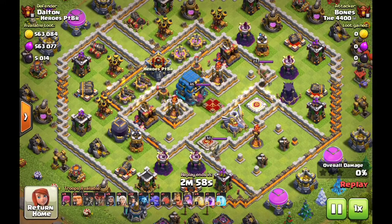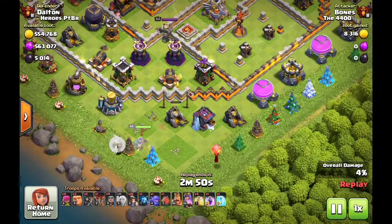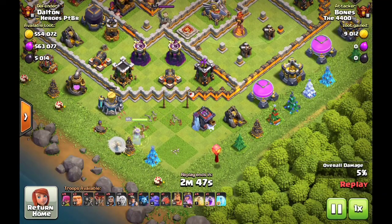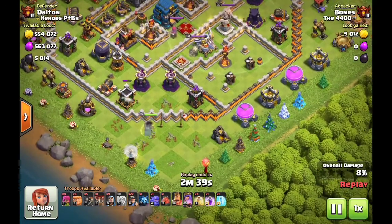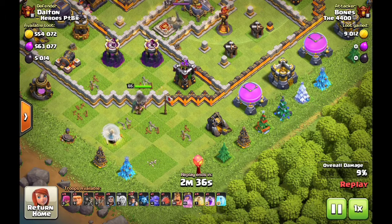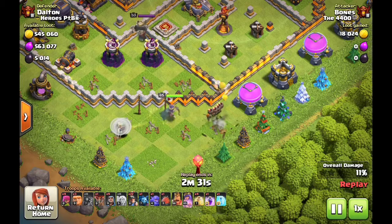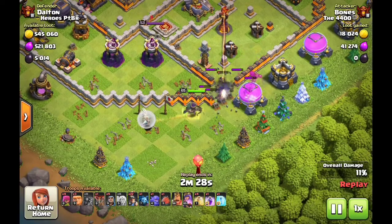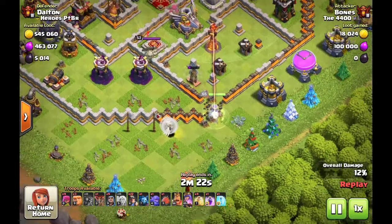Here's one I did a while back on the same boost. I found a dead base with a lot of loot. I clock failed this, but a lot of times when I go into raids I don't spend a lot of time analyzing the base like it's a war I have to triple — I really just want to grab the loot. So I start off here with a queen walk. Considering it's a dead base, I'm just going to hit it and see what happens. The wall breakers are coming to create an entry point for the queen to get into the base.